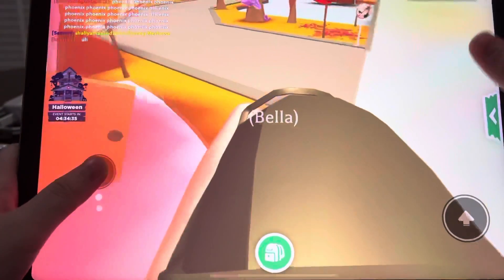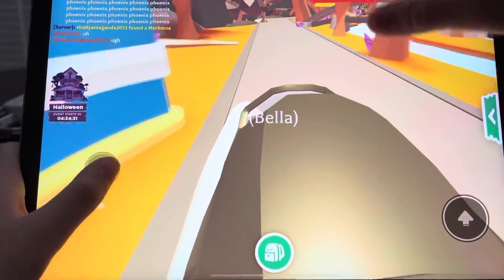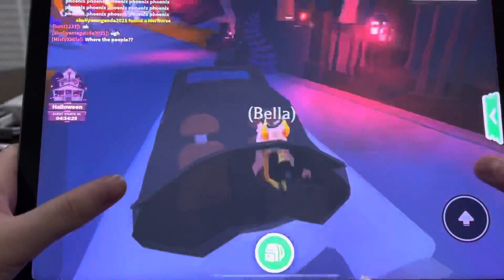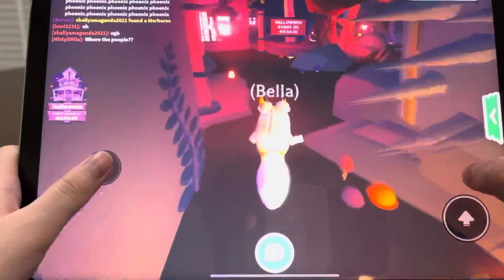So in this video, it says when you go in here like this, you go to a spooky place. If you go inside it's very dark, and then you need to go all the way inside here.